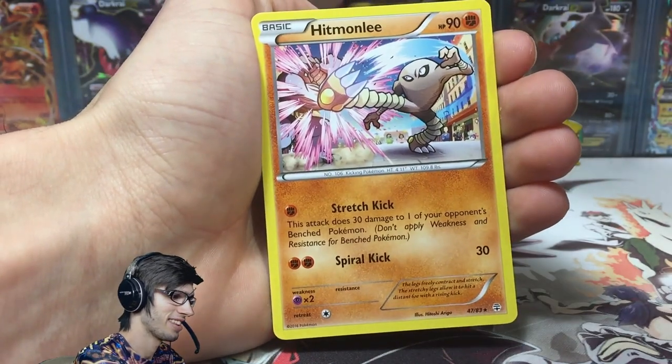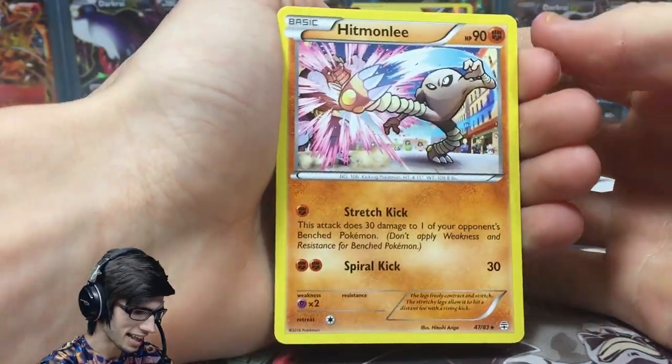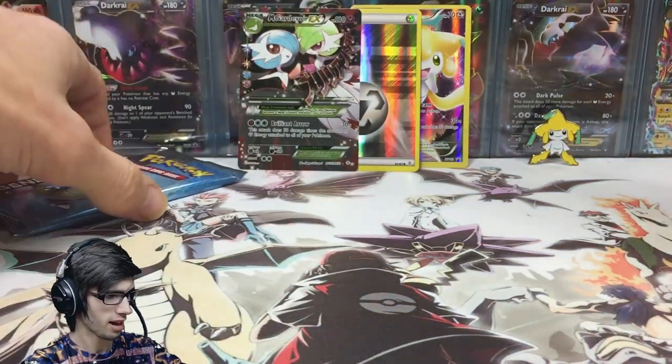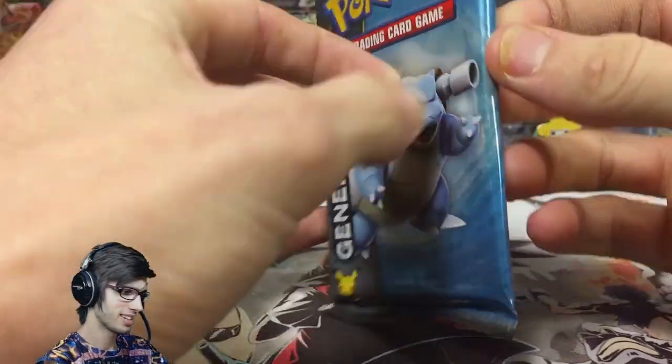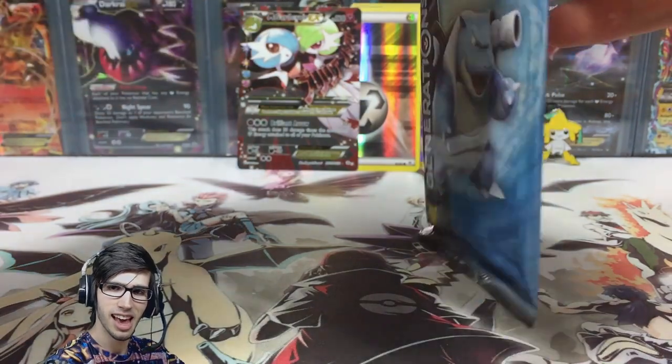Let me know what you guys think in the comments. And we got a Hitmonlee — okay, Hitmonlee. So very anticlimactic finish there, couldn't get the double. But that pack was really good overall. Next up is Blastoise, so let's see what Blastoise has for us, or if Blastoise has anything at all.